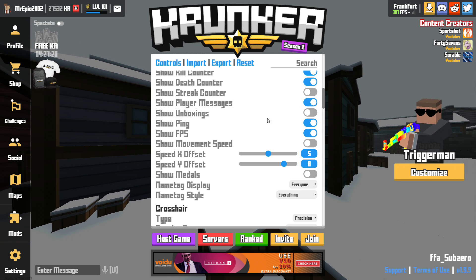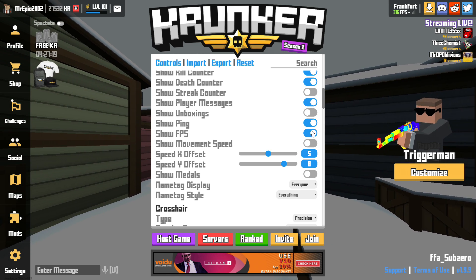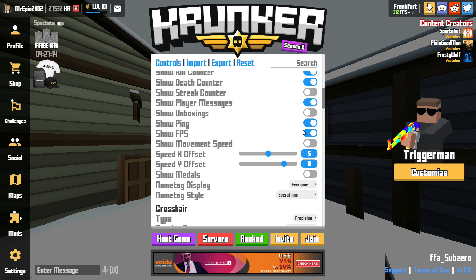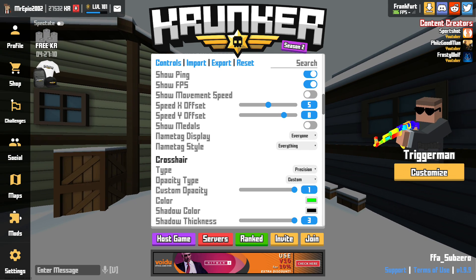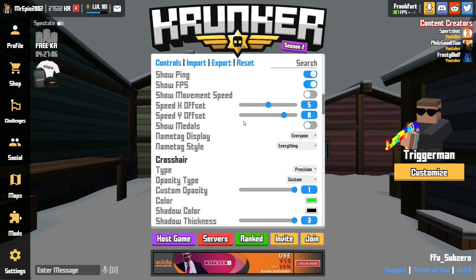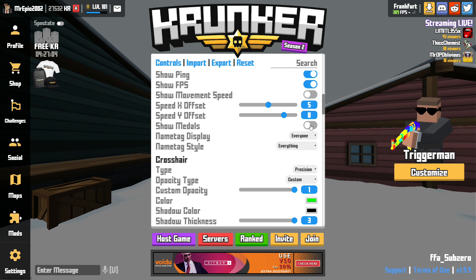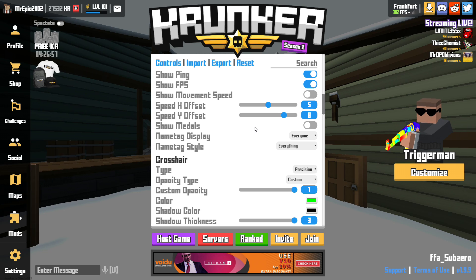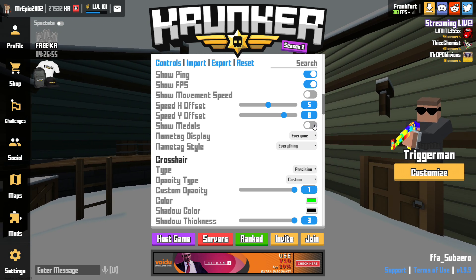Show unboxings is off. Show ping on. Show FPS is on, but usually if I'm playing a competitive game I would keep that off because it does give you a little bit more FPS. Show movement speed is off. Show medals is also off — I just prefer to see the number instead of a headshot notification or something like that. It's just a bit more simplistic and less distracting.